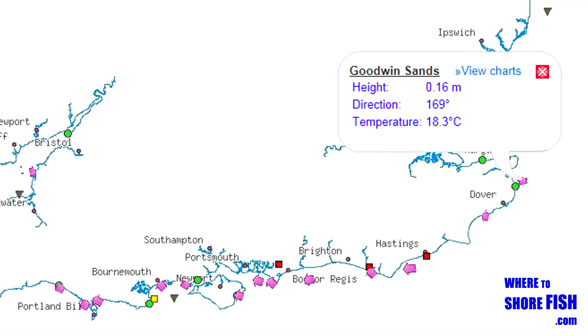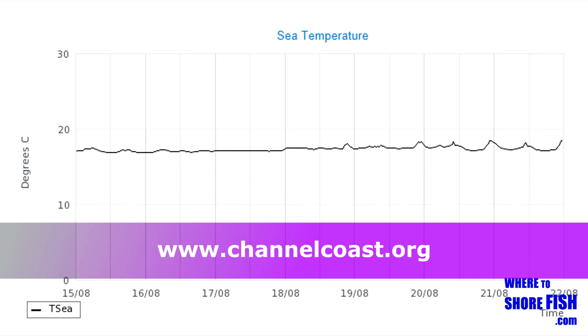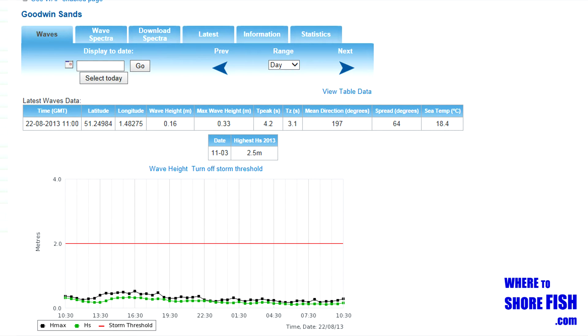If you like to fish a certain set of conditions then check out the Wave Boy data for the Goodwin Sands. There's not one specifically for the inside of the bay but the Goodwin Sands aren't far out. The Wave Boy will tell you the sea temperature, wave height and if the sea is building or falling.